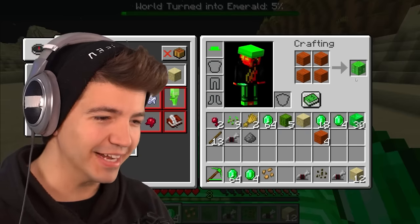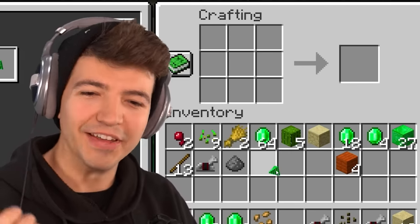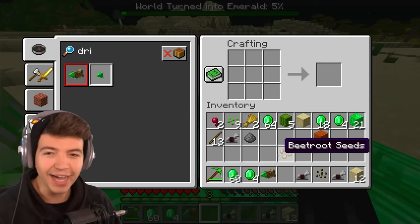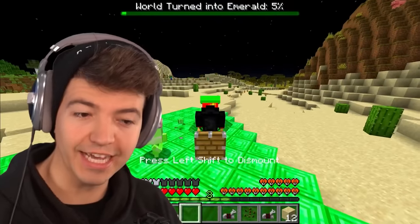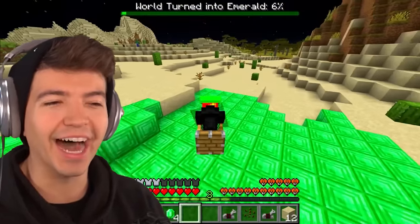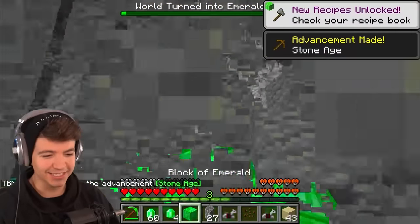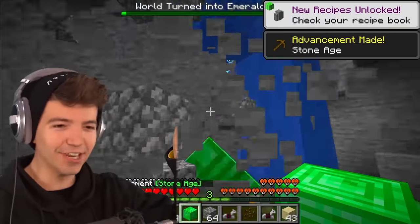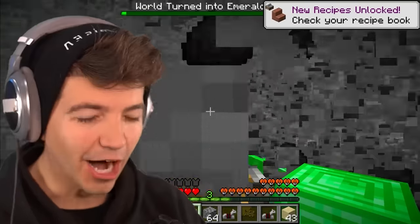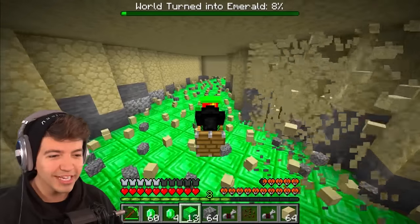There is an emerald drill — and we conveniently have the drill piece. What does this do? Oh my goodness gracious — how is this not the most dangerous thing you've ever seen in Minecraft? I don't even know where I'm going right now! I would really like it if you drilled that like button.